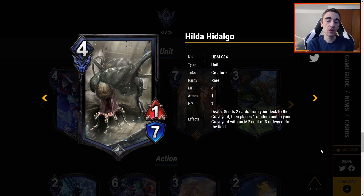Hilda is 4 MP for a 1-7. Death sends 2 cards from your deck to your graveyard, then places 1 random unit in your graveyard with MP cost 3 or less onto the field — kind of like a mini Resurrection. I think Hilda is cool, but a 1-7 body for 4 MP means it will take a while to get killed and it won't be trading up with just 1 attack. I like the effect, I think the mini Resurrection is very cool, but with those stats I'm kind of off Hilda.